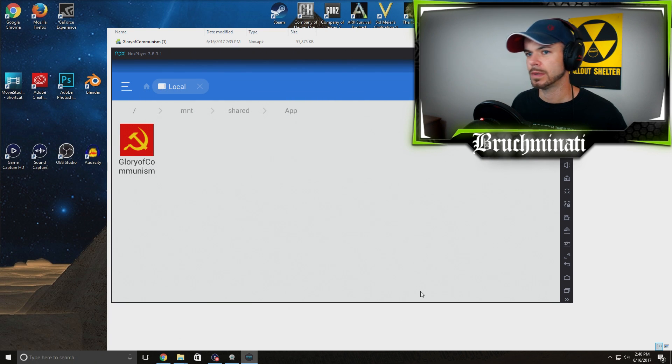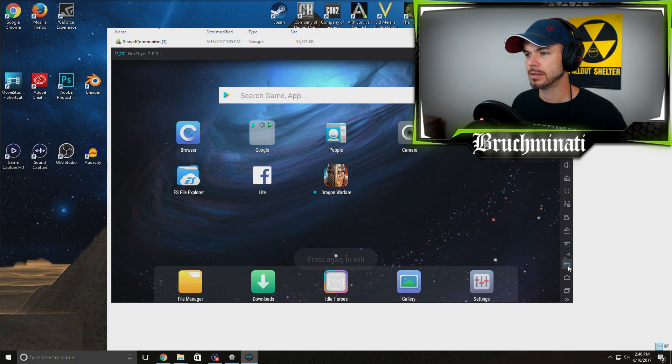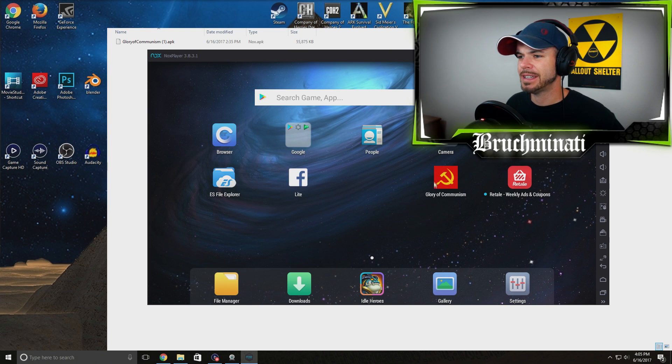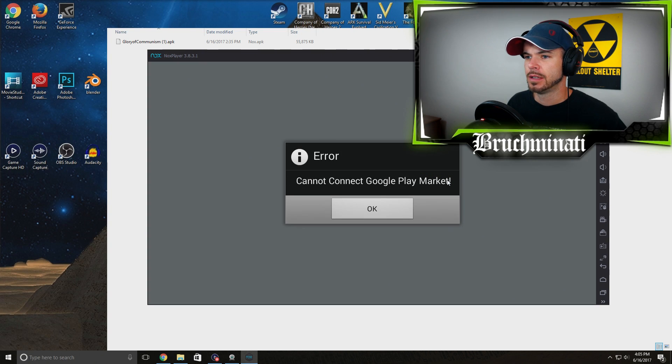We're done. Just to show you — there it is, guys: Glory of Communism downloaded and ready to play in your Knox Android emulator. Click it. You'll get some errors — we don't give a damn about those.